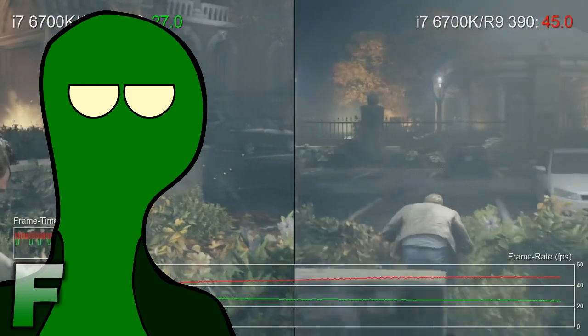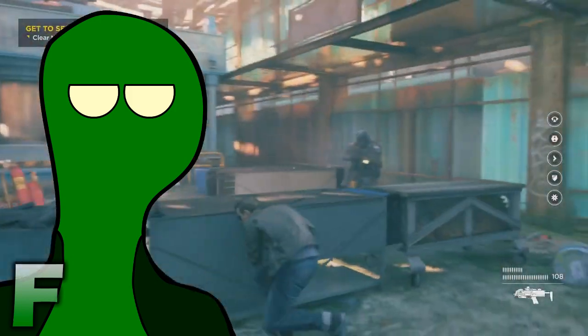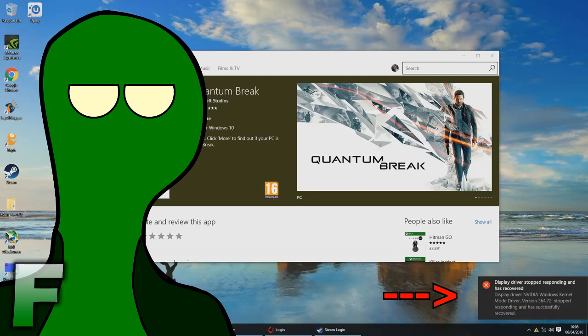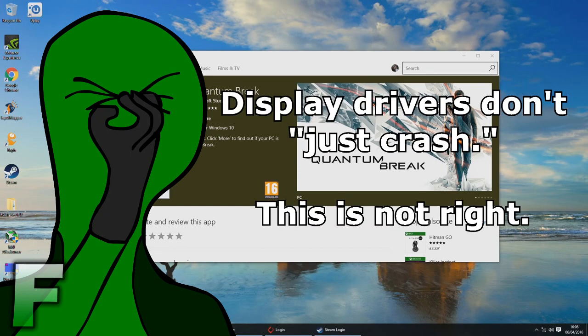Game performance has been insanely below par — we're talking massive frame rate issues, below 30 FPS on low settings running on a GTX 980 Ti. NVIDIA users are being hit with the brunt of these performance issues, to where there's literally a 50% difference in performance compared to equivalently powered AMD cards. NVIDIA display drivers will crash too, which should simply not happen.